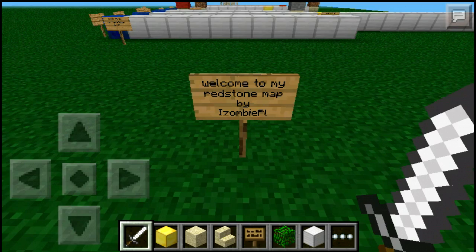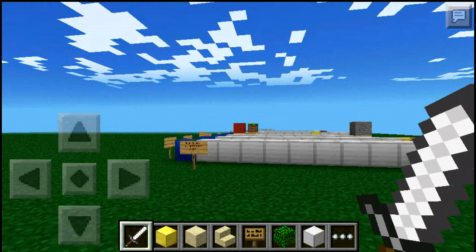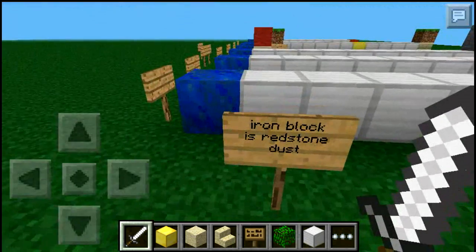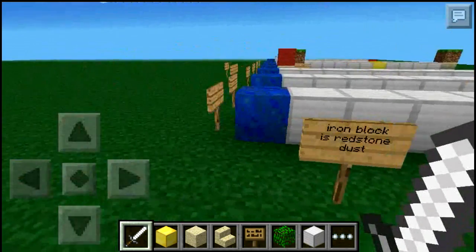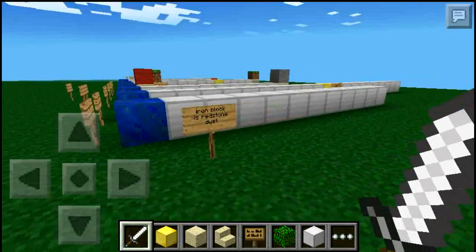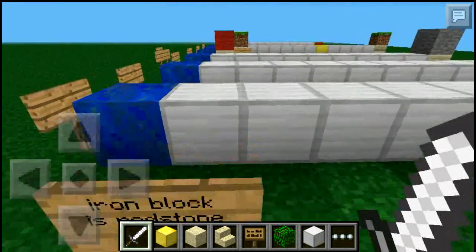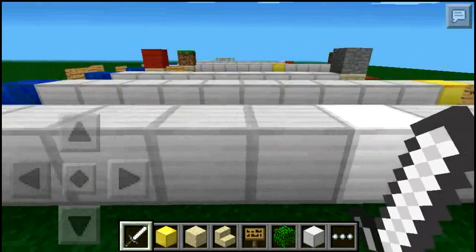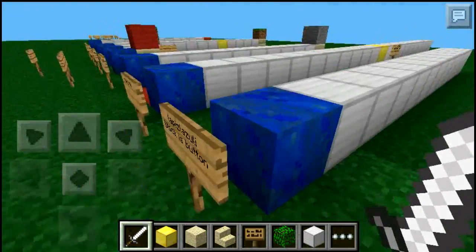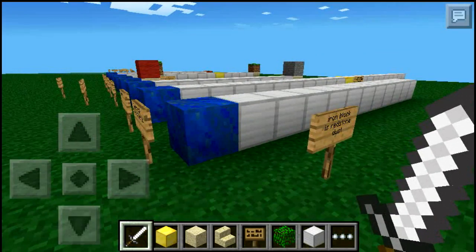It says 'Welcome to my redstone map' by ZombiePL. Remember how there are redstone alternatives? Well, with this mod you will be amazed. Iron block is redstone dust, and lapis lazuli block is a button. So the iron block is a replacement for redstone dust, and lapis lazuli makes it a replacement for a button.